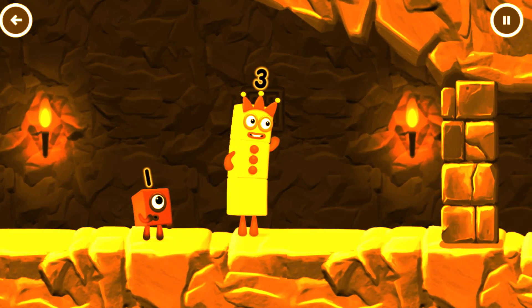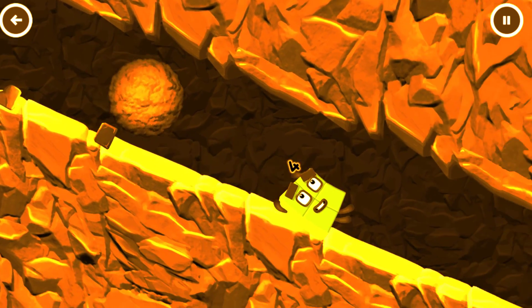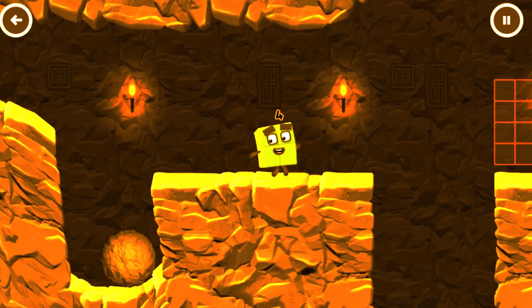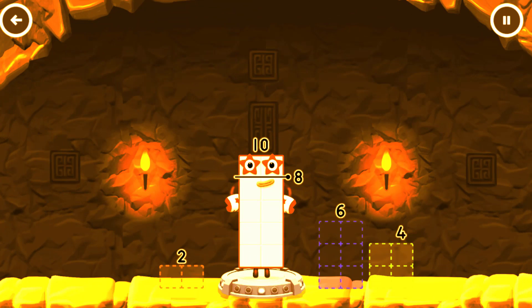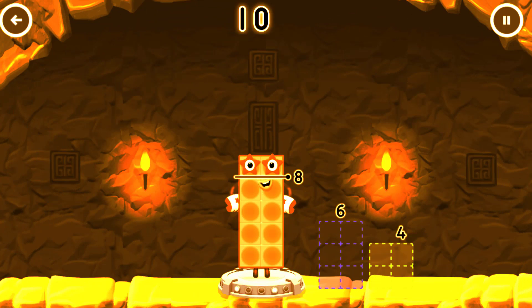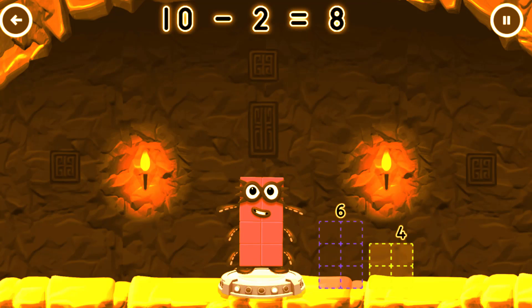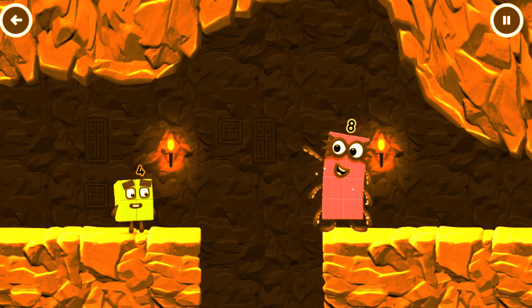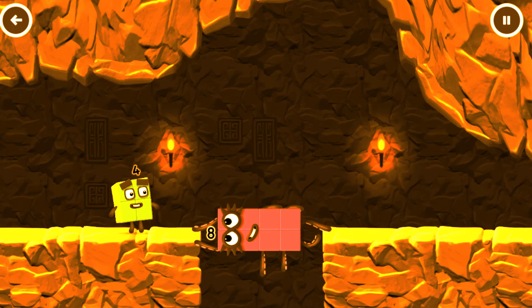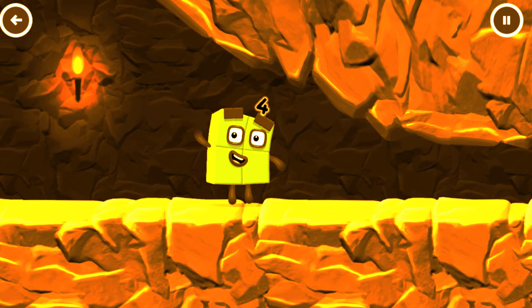I think 3 might need 1's help to get past that wall. 2 for 2. Take number blocks away from 10 to leave 8. Correct! 10 minus 2 equals 8. Octoblock! Yes! I'm not so sure 4 is going to fit through there.